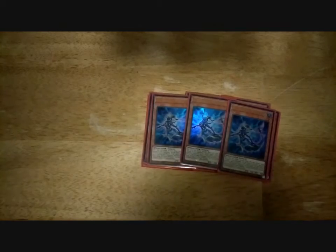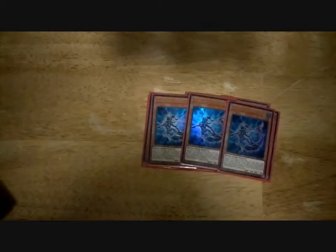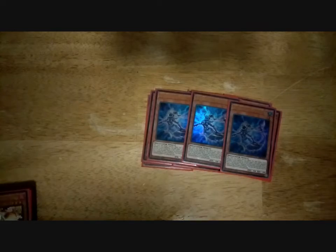3 Meluseek. She can attack directly, and if she inflicts battle damage, she gets to target one card on the field and send it to the grave — send, not destroy. And if she's sent from the field to the grave for any reason, same as Silquitous, she'll get to search an Altergeist monster from deck to hand. She's kind of your ROTA of the deck. You'll normally send her off the field via Link Karibo, with her being a level 1.